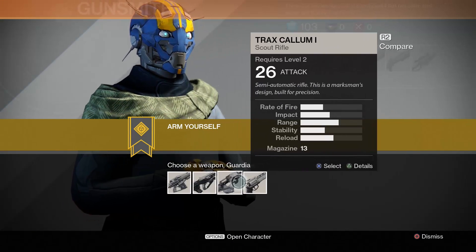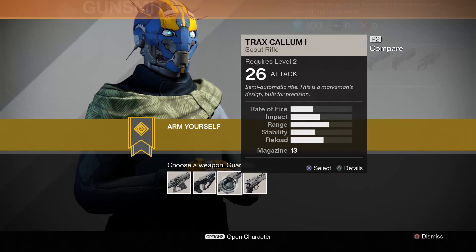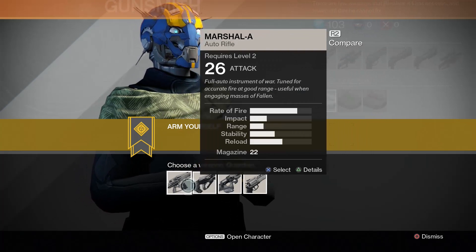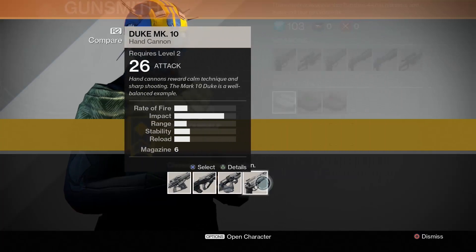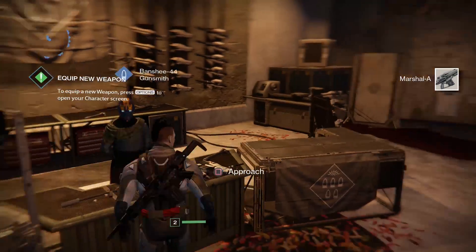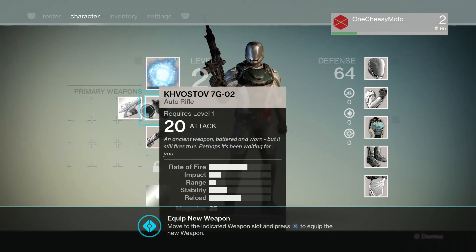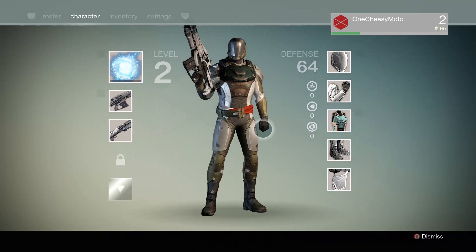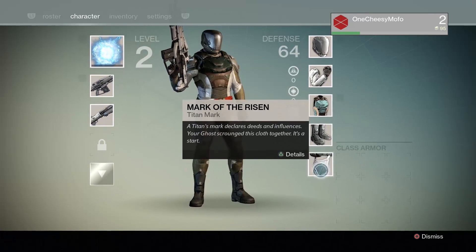I'm only level 2, so I probably won't get much. Choose a weapon — I'm going for a machine gun or a rifle. We got a scout rifle, auto pulse. I guess I'm going with this one. They all do 26 damage — the pistol does 26 as well. I like the one that I have though, but this Marshall A probably does more damage. It does 26 — swap that out. The helmet still needs level 3. That's pretty much all I can do right now.